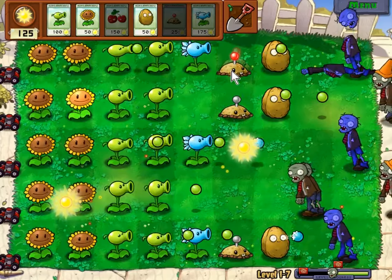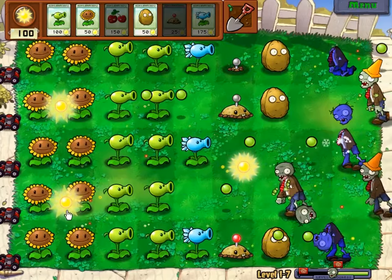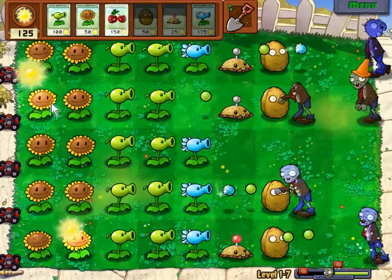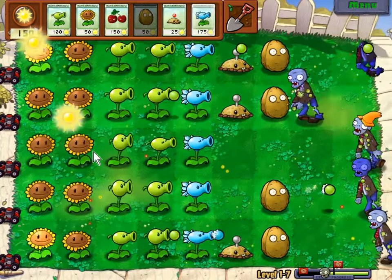For the most part, simply having two or three sources of damage on each row is enough to hold off threats. Even the conehead zombies that start to show up amid packs of basic zombies fall before they can inflict meaningful damage on our defenses.